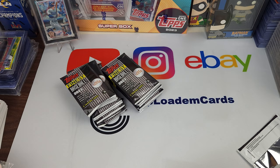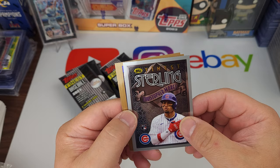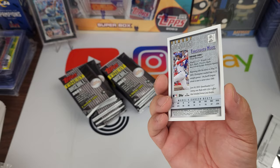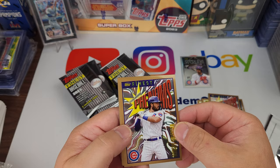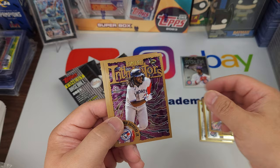Altuve, J-Rod, Christopher Morrell — looks like this is some type of insert or something. You got Anthony Rizzo and Jacob deGrom, so this looks like Sterling, I guess. Pretty cool. Let's see — you got Dansby Swanson, Trea Turner, and Vlad Jr.